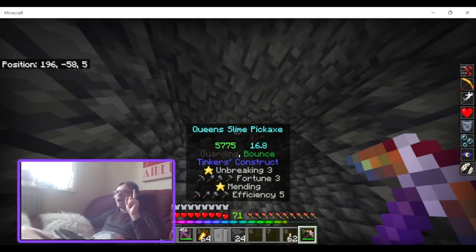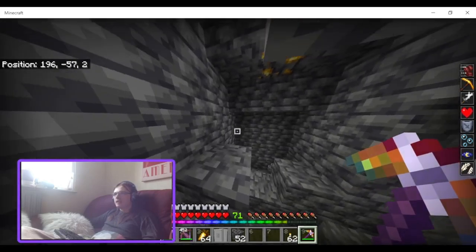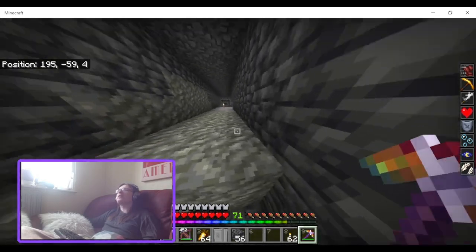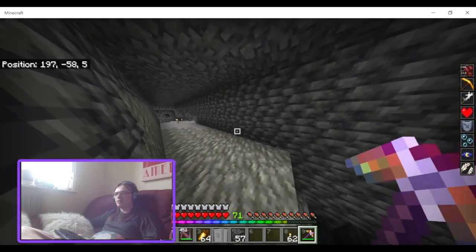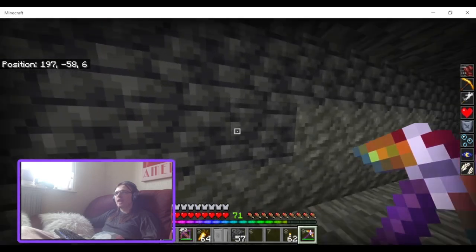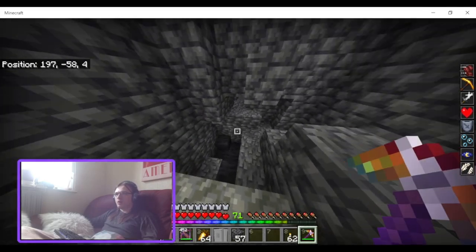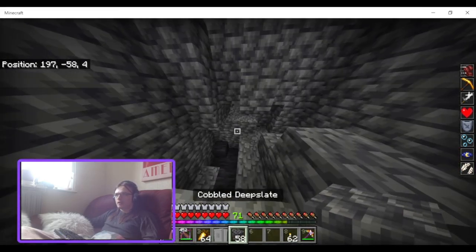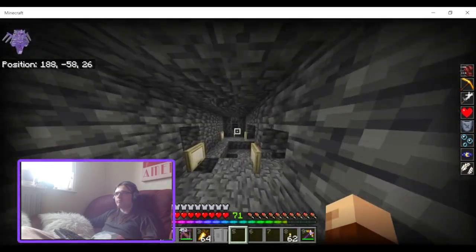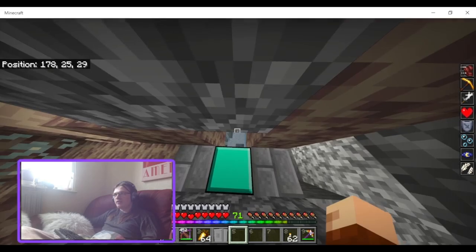Couple of things: how the hell did that happen? And why did he decide to mine like that — all crazy? He should seek to mine on the level you put him on, like staying on Y-58 and not going into lava, mining in one direction. So that's the first golem — basically useless, because he's just going to make a mess out of your mines. Not a good start here.